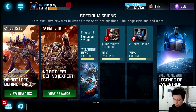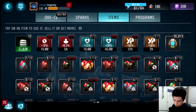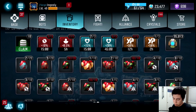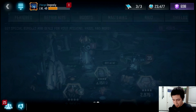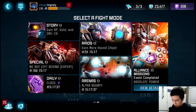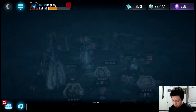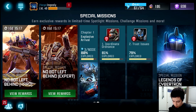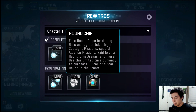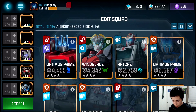I gotta get going on these missions. I'm at about 95,000 chips, so we only need 5,000 more — wait, it's only 3,000 — to buy the four-star Hound. I've heard some people say he's not good as a four-star, and I think the rest of the Warrior four-stars are a little bit better. But if we can 100% all of chapter one, we should be fine.